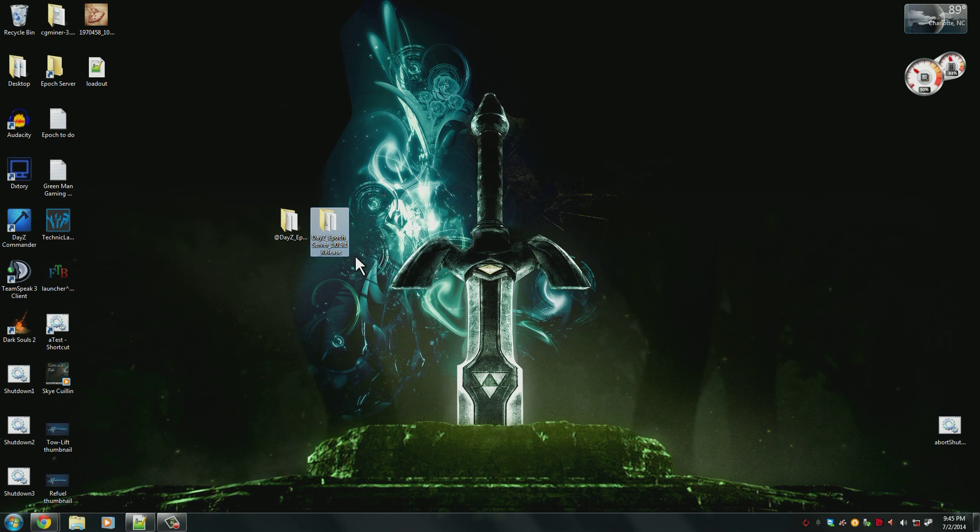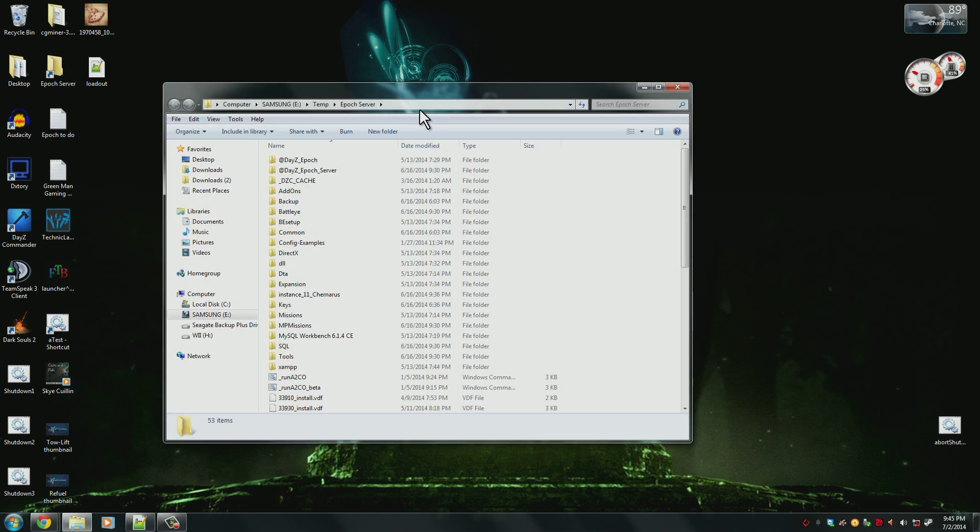To begin the actual install, navigate to your DayZ Epoch server folder. When you've got that open, you have to delete the two @ folders, the MPMissions folder, and the Keys folder. These need to be deleted otherwise you can end up with leftover files or a server that doesn't work.